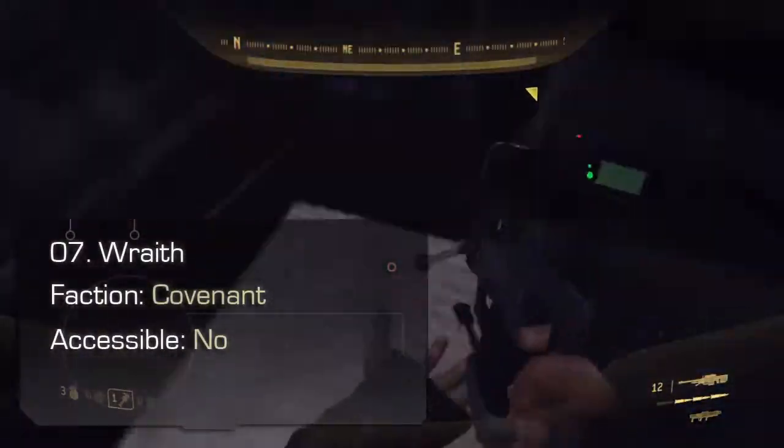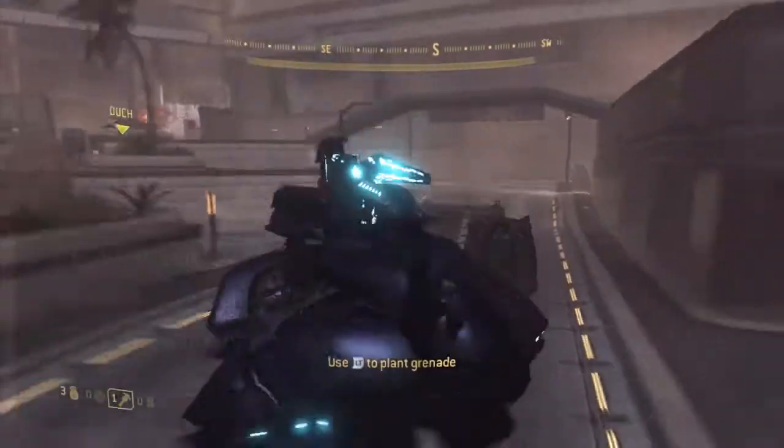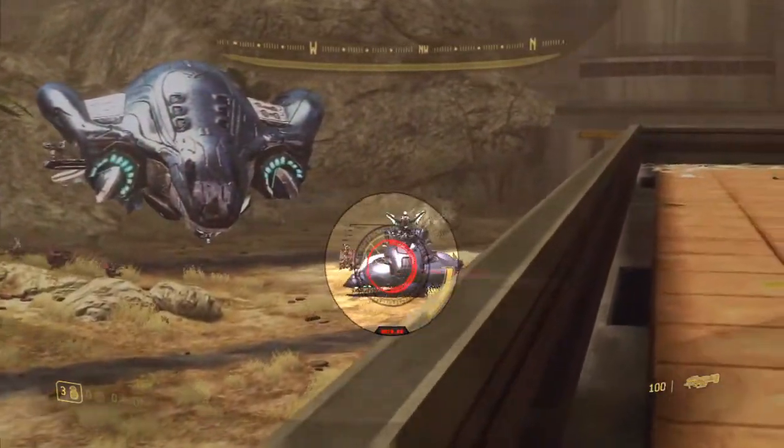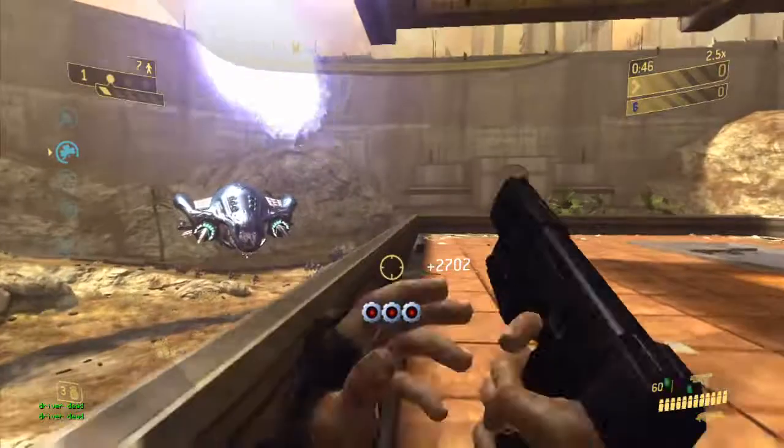Wraith. If you're brave, you can hijack this troublesome craft, rip open its hatch, and lob in a grenade. Otherwise, utilize long distance and powerful weaponry to defeat a Wraith, such as a rocket launcher or Spartan laser.